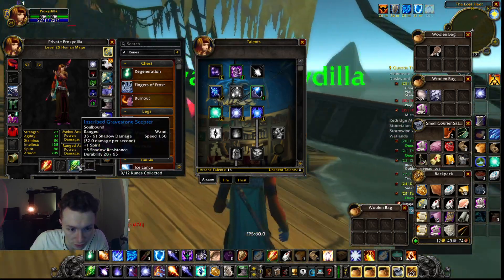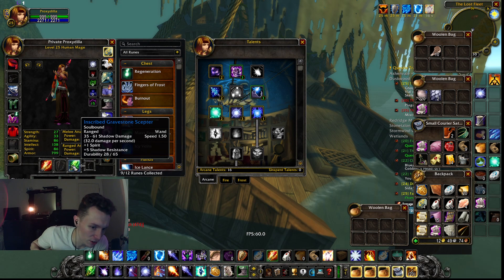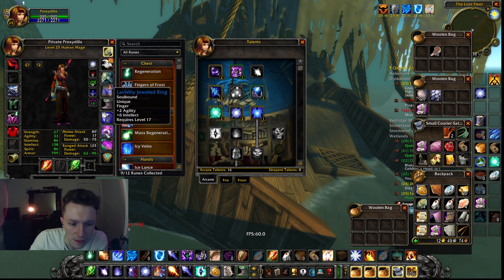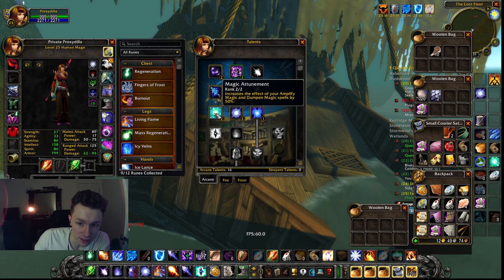Wand Specialization gives 25% wand damage. You're going to need wands to finish off the rest of the guys. Also, if you do BFD with wands and complete it, you'll get a 32 DPS wand, which is the best one I've seen in the game so far. The debuff they put on you doesn't matter.